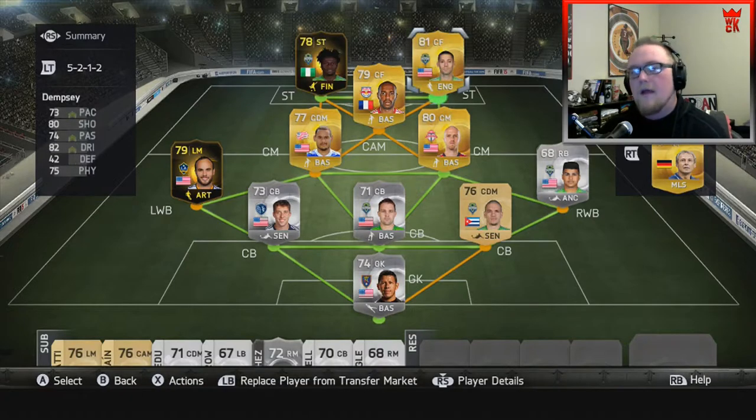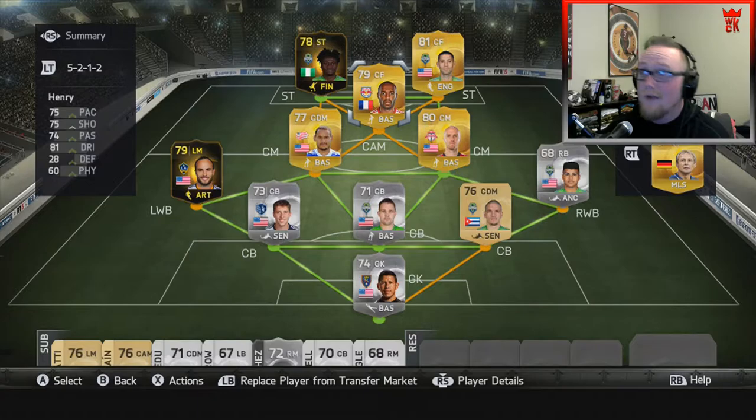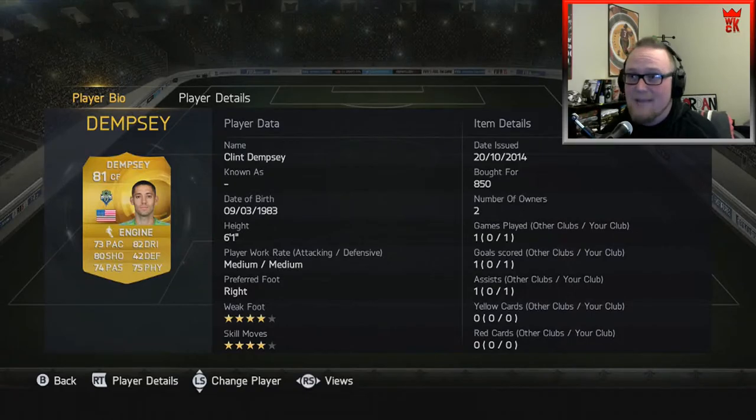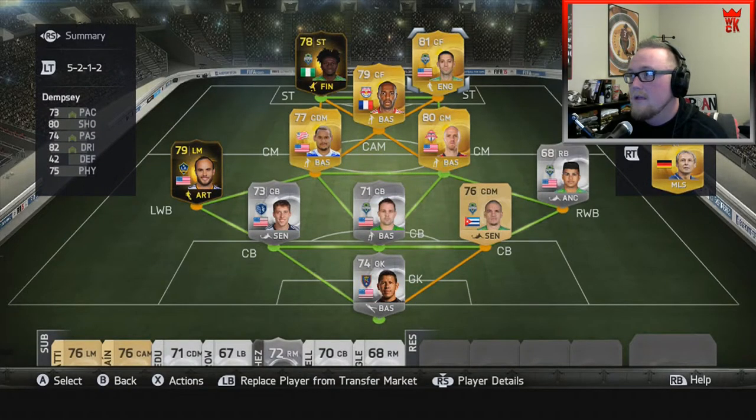Up top we went with a Sounders duo of Obafemi Martins and Clint Dempsey. That's an in-form Oba, by the way — by far the most expensive player on this team at 30,500 coins. But look at those stats: 94 pace, 80 shooting, 66 passing, 78 dribbling. He's going to pace defenders all day. On the other side, Clint Dempsey — the magician with four-star skill moves — has 73 pace, 80 shooting, 74 passing, 82 dribbling, and 75 physical. He got real nerfed in the speed department; he used to be like 78 pace. He's going to be playing striker up top with Obafemi. That is the team of dreams from the MLS.